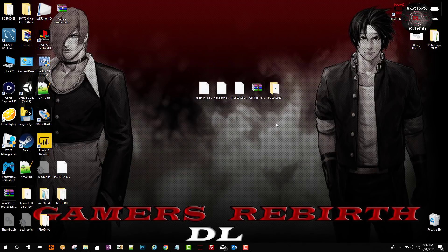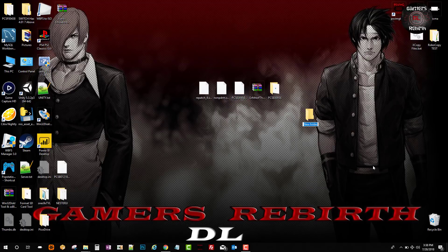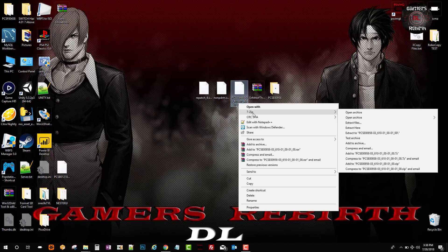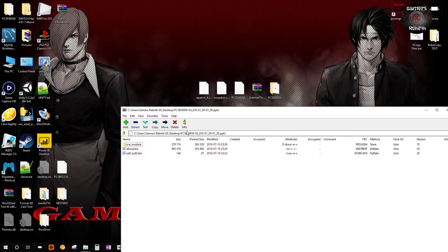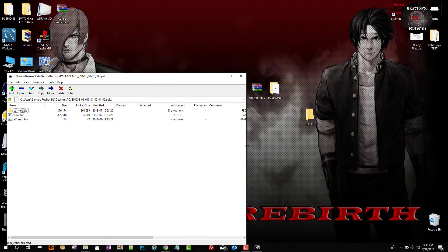Now we're going to extract the PPK file. We're going to make a new folder because we're going to put the content in there, and we're going to call it 'repatched' — I capitalized the P, just make sure you do it exactly how it's shown in the video. Then we're going to extract the PPK with 7-Zip — open archive — and we get these three files. We're going to select those three files and put them inside the repatched folder.